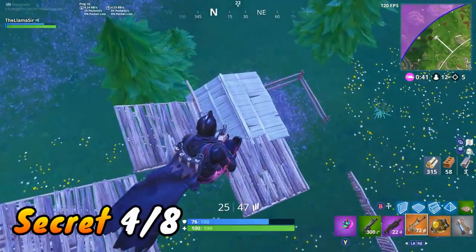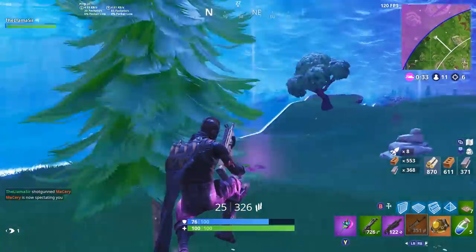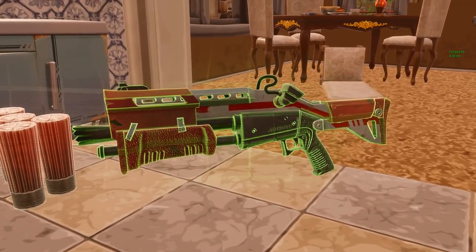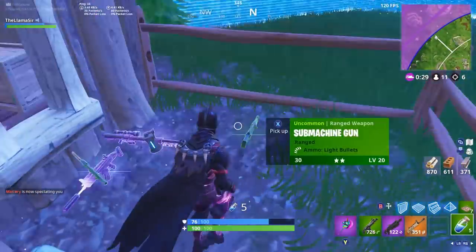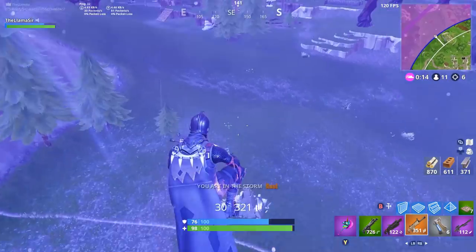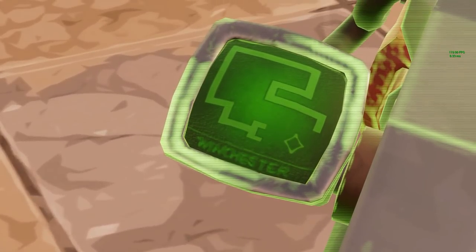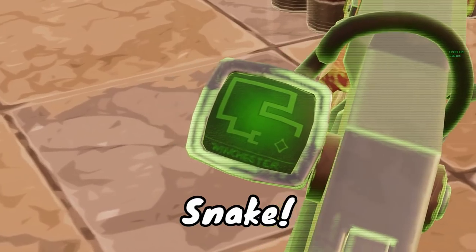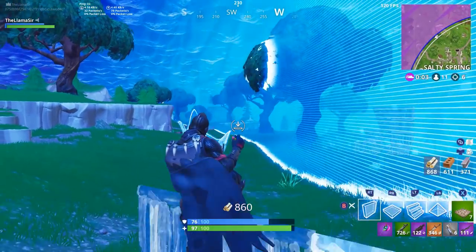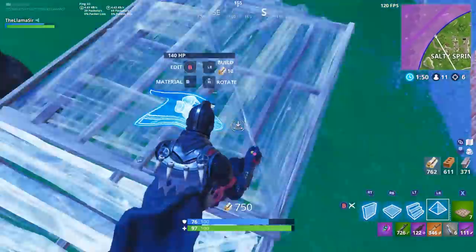Moving on to another one — this next one is pretty quick and I think most of you probably know it, but we still have to include some easy ones. It's a funny Easter egg having to do with one of the most popular weapons in the game: the tactical shotgun. Personally I sometimes prefer the pump and SMG over it, but it's still a very good weapon, especially in blue rarity. The funny little secret is on the little screen on the side of the weapon. It's hard to see in-game, but in Theater mode you can see they are playing Snake on the side of the weapon. They somehow installed the game on this little screen on the tactical.